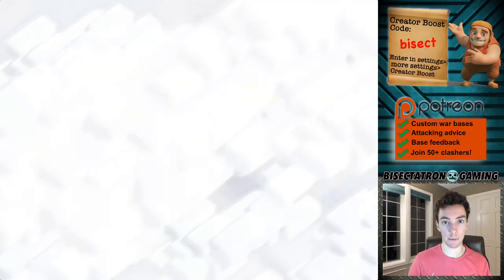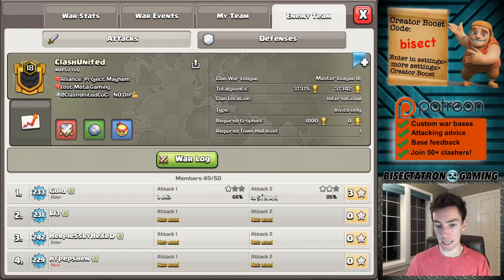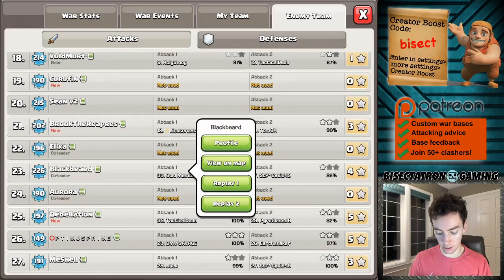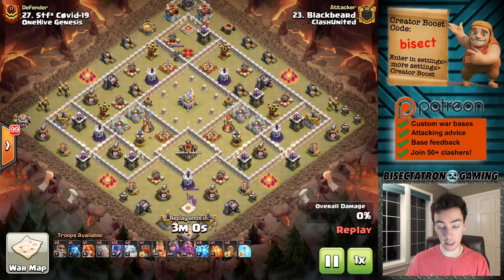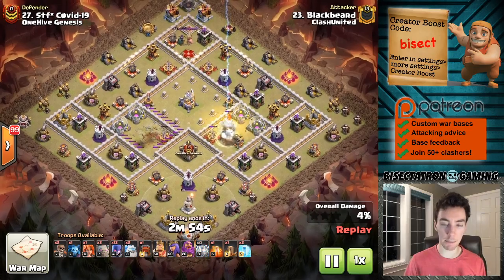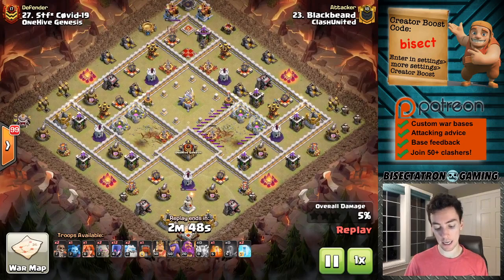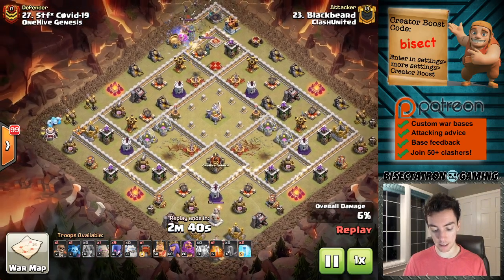One more attack — I'm going to show a couple small setups here. Looking at this attack on the enemy team, this is a good base. The only thing I don't like is the bomb tower placement — the x-bow next to the inferno is okay because it doesn't actually get taken out by the lightnings and the quake. But I don't like the bomb tower there. It's actually somewhat valuable against witches, so you don't want to let them zap it down along with the inferno. Besides that, this is a good base for defending witches.